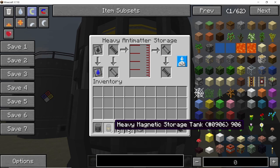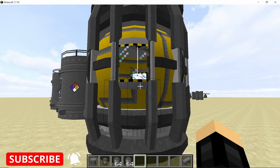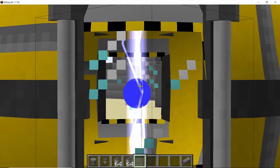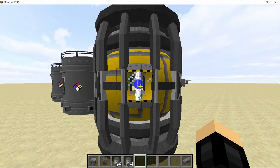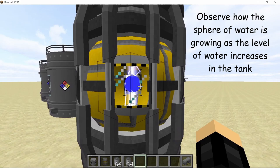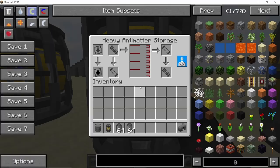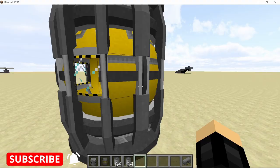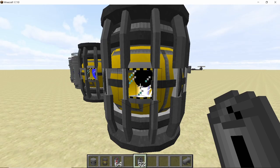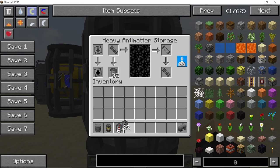The heavy magnetic storage tank uses magnetic fields to hold fluid without it touching any side of the container. As you can see, water placed in this tank is held in the middle via a magnetic field — the water can't touch the sides. That's precisely why it can store dangerous fluids like antimatter and anti-sherbedium, which you can't store in normal fluid storage tanks. So now we have the heavy antimatter storage tank for storing those dangerous fluids.